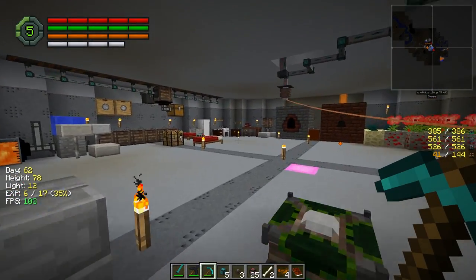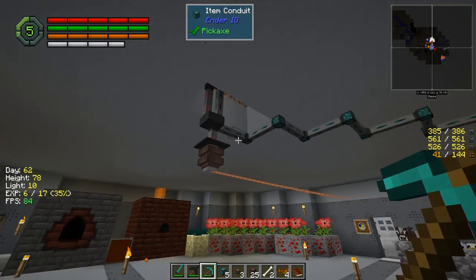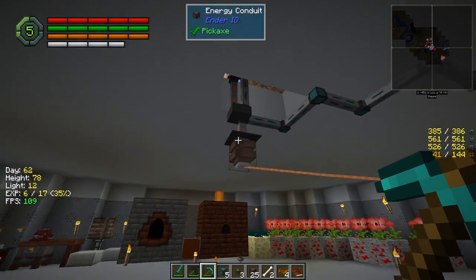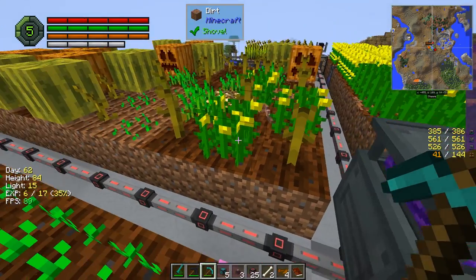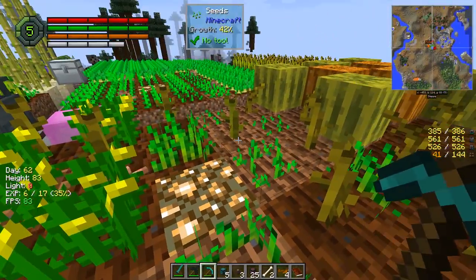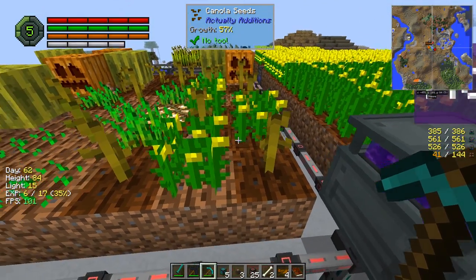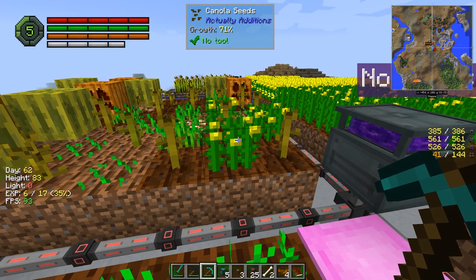I probably should change the way this is working — probably should have a buffer. I should probably take one of these storage crates. I'll probably do that eventually, because there really does need to be a buffer in case it's overflowing. It's planting canola here — I don't want it doing that. I can't really stop it from doing that; I don't exactly know how to stop it from growing plants.